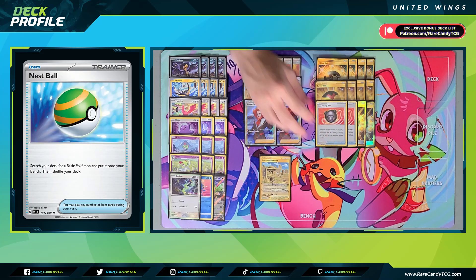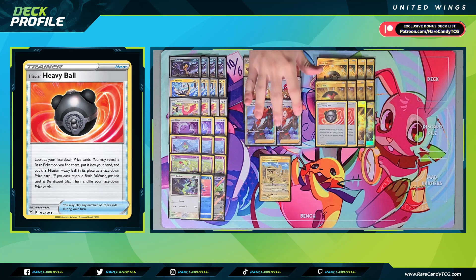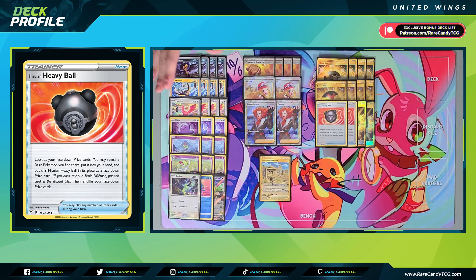To round out our ball search cards, we have two copies of Hisuian Heavy Ball, which might look like a heavy count — no pun intended. But because of how many Pokémon we have in this deck, you're prizing one to two Pokémon on average every game. Being able to search our prizes for a basic Pokémon and replace it is really important, because for every Pokémon hiding in the prizes instead of our discard pile, that's 20 less damage we're doing every turn.